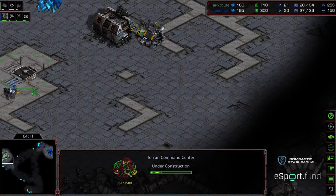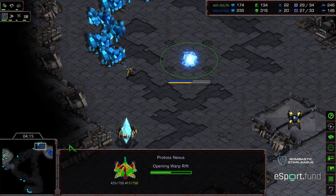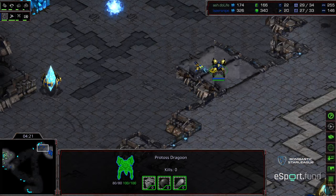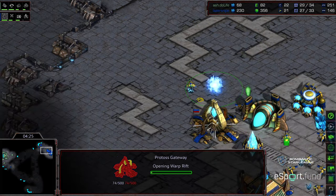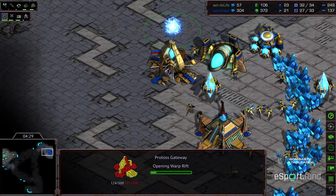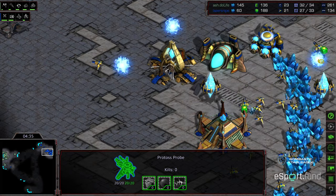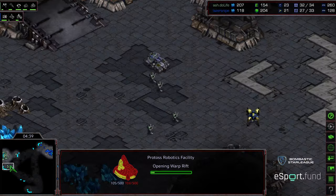Already lifting off that barracks to go scouting across that 12, and he's already building that command center inside base. So going to play the very, very safe economic route. Range just about finished, second Dragoon is on the front but not pressing forward — more interested in denying potential additional scouting information. Second gateway plopping down for Laser Snipe. It looks like the mining is normal a little bit here, but this probe pulling off the line — we are seeing a robotics facility, so three gate robo to follow this up.